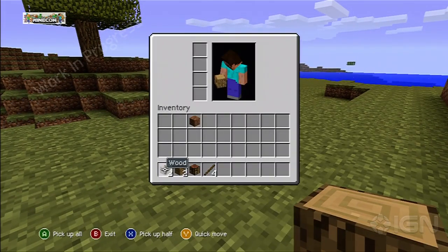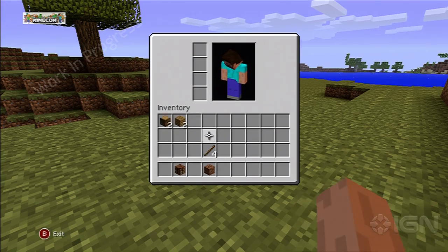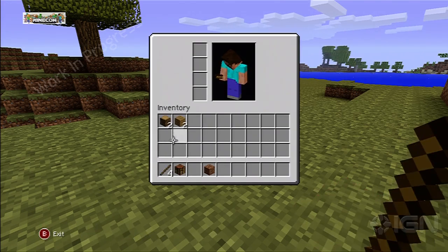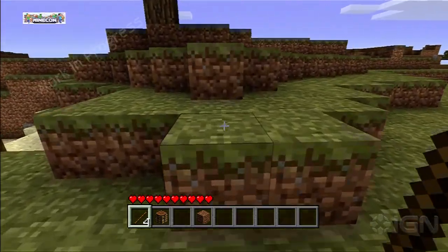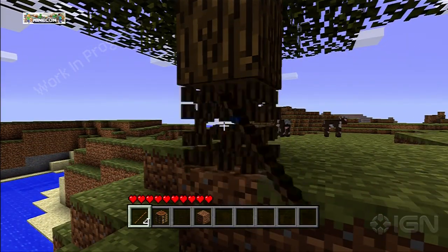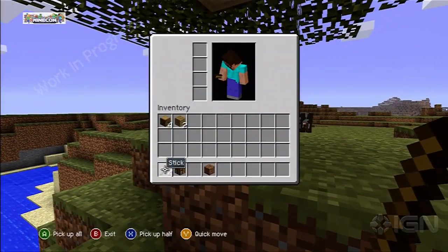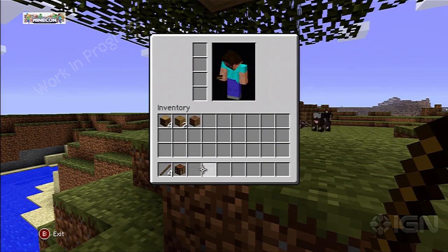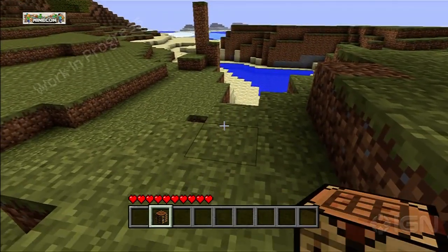In Minecraft on XBLA you have the typical inventory menu where you can drag and drop, and also quickly switch items. One key difference Minecraft fans will notice is there's no two-by-two crafting table here in the basic inventory. You can use your cursor, controlled by the analog stick, to move an item from the hot bar to your inventory. There's also a quick move feature — right now it's the Y button — you can click on one item from your hot bar and it'll switch it out to your inventory.